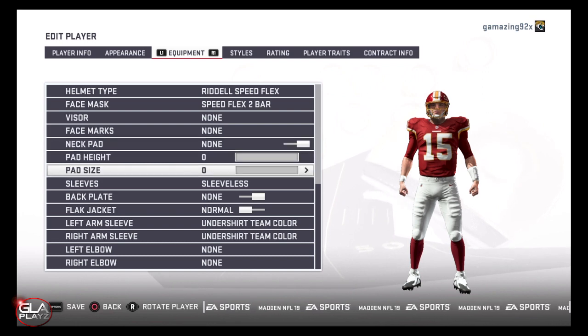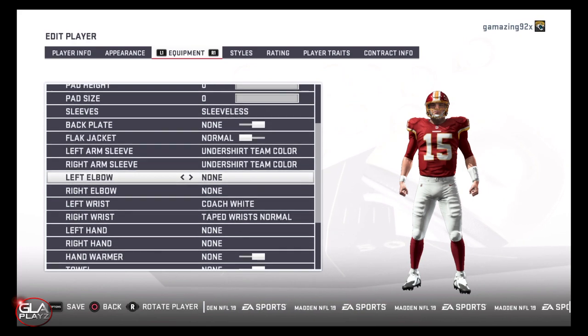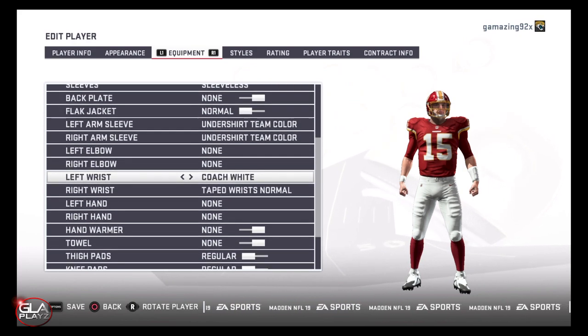He's also a pretty good decision maker and he can evade defenders if he needs to. He can run out of the pocket. He's not super athletic but he can at least get away if he needs to.